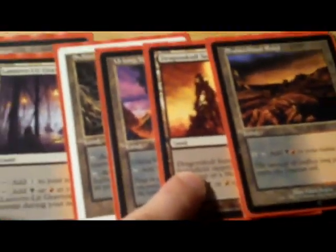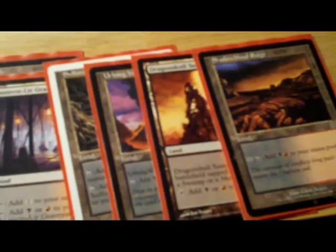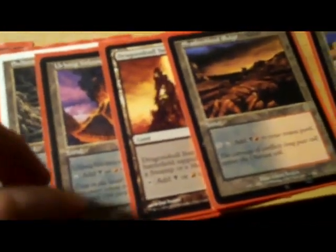Lots of taplands — possible four of them that go for black. I don't like all the taplands but they're in there. Filter land plus Sulfurous Springs, so we've got a pain land in there. If you have access to the godly mana base of the Ravnica shocklands, whatever they're called.